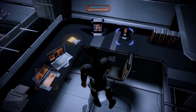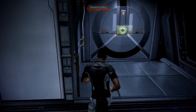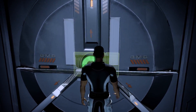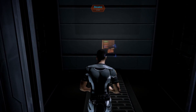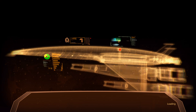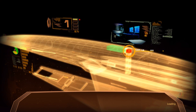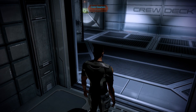Holy shit. Why do I have a picture of the Illusive Man? You don't usually have pictures of someone like that on your desk in your personal quarters. Excuse me, door! Crew's quarters, crew deck.